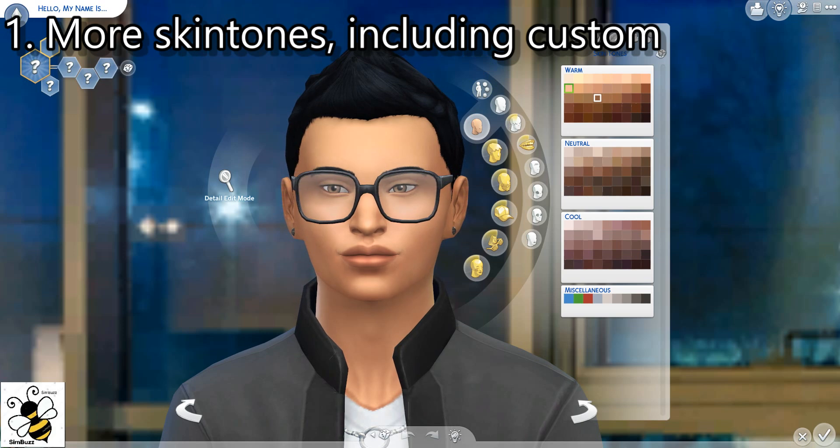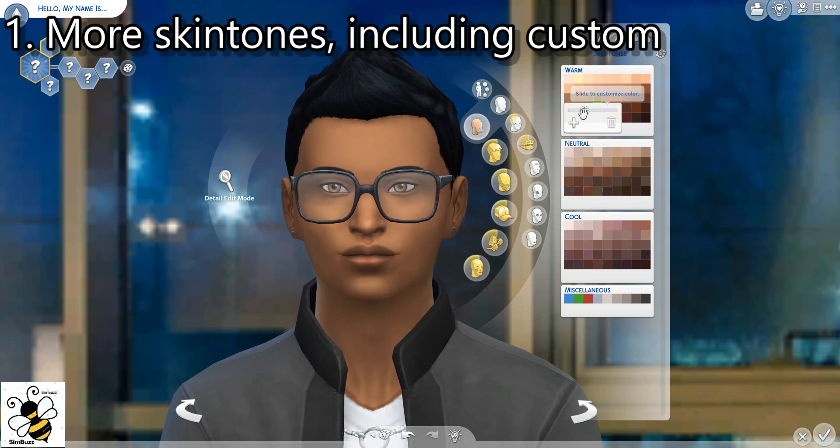Here's what else you can do: you can click on one and slide it back and forth, and you see how the tone goes lighter and darker. You can add it and it'll come down here on its own. And if you don't like it, you can click on the trashcan and remove it. So that is our top five features of The Sims 4 that are just so incredible. Thanks for watching — have a really good day.